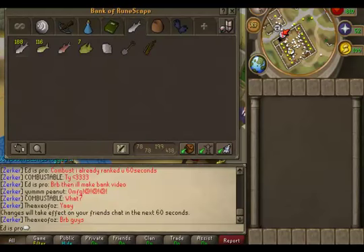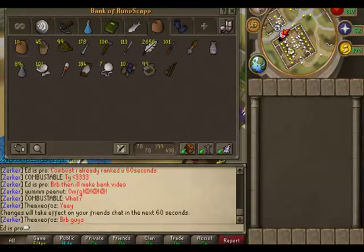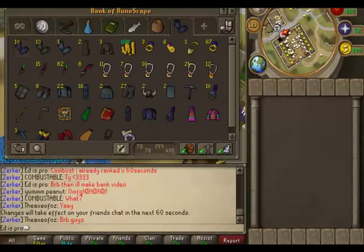This was like just skilling stuff from fishing. I had some logs in here but I dropped them. These are just like tools - you know, you need your hammers and your knives and whatever. And then this is the big stuff. Just my gloves. Noob shit.